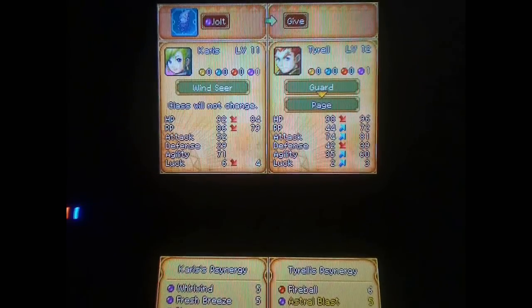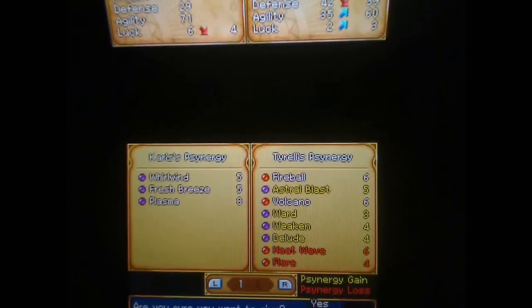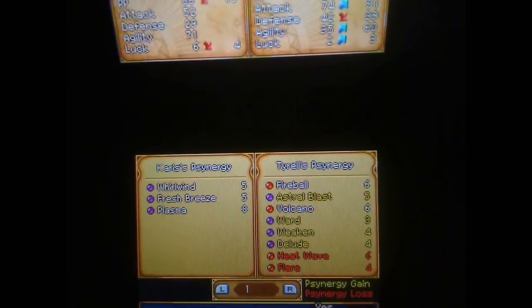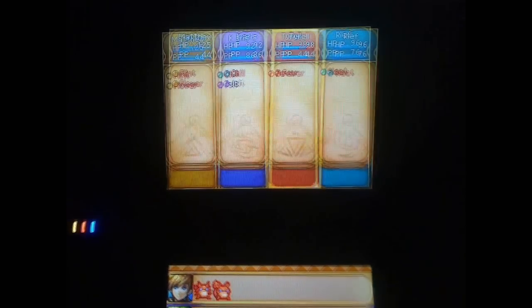For example, if I give Jolt to Tyrell, she will lose statistics but he will gain some. I can see I would gain in some attack stats, but lose in heat wave and flare. I don't want to do that — they're good as they are for now.